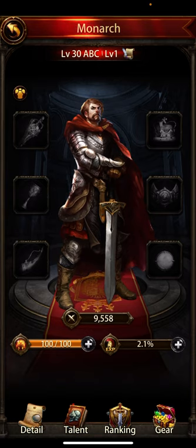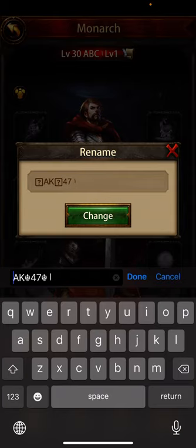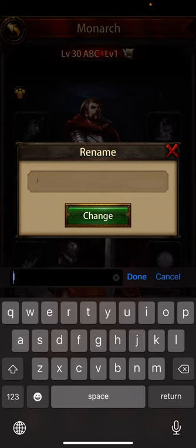You only need to go paste, then backspace, and put your name. So now you know how to change it — just change it to whatever you like.